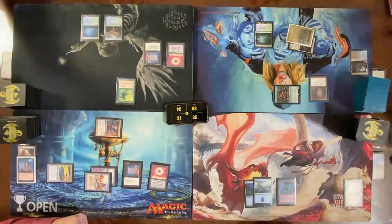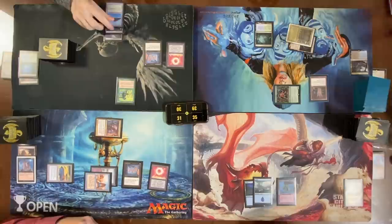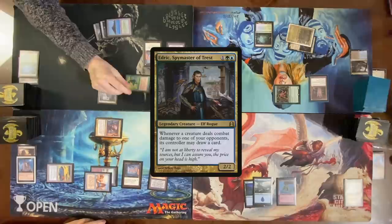Roll for Mana Crypt — taking three. Play a Scalding Tarn, crack it — get a Breeding Pool untapped. Crack Misty Rainforest — cast Edric. You're still at 39. Come at you for one damage. Draw trigger — draw a card.